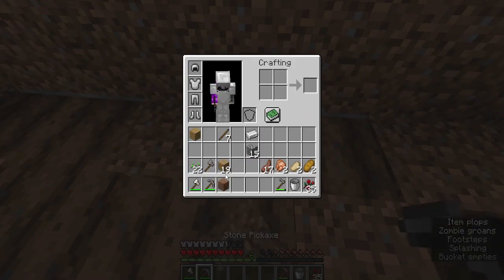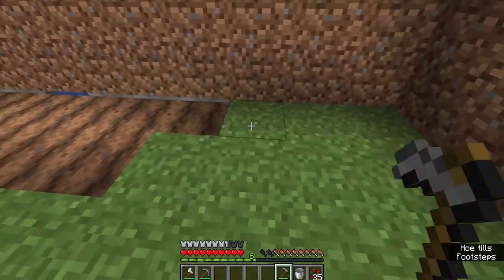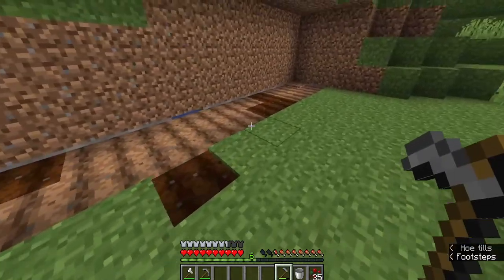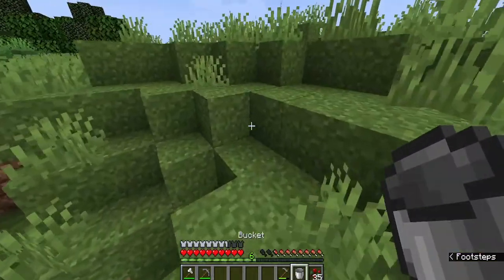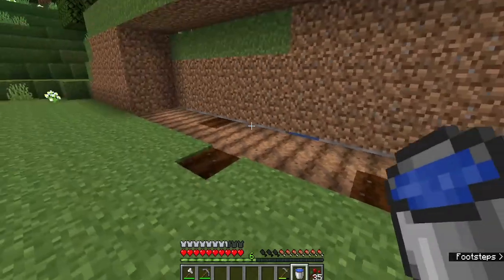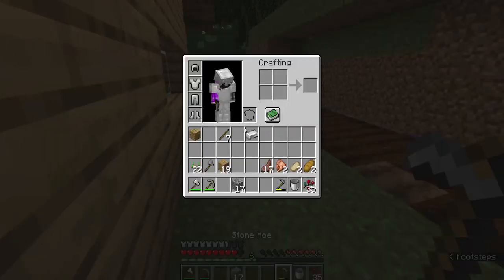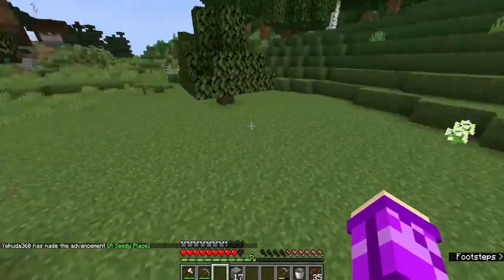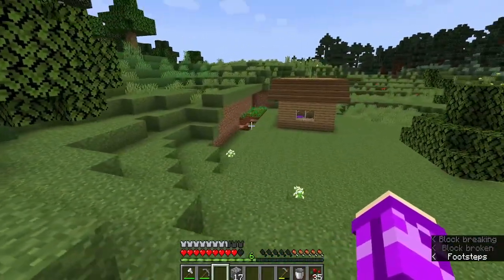Since we don't have a water source currently I'm going to put it here, just like so, and then replace this block with dirt and continue tilling. Water reaches quite a few blocks — I think I might need two water sources, maybe three actually. I'll be back once I've gotten this part done. Now that we have all our water sources in place, I'm going to go ahead and place the few seeds that I actually have. I'll be back once I have enough to finish off the rest of the farm.